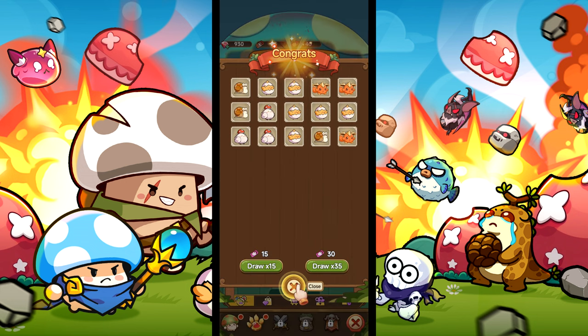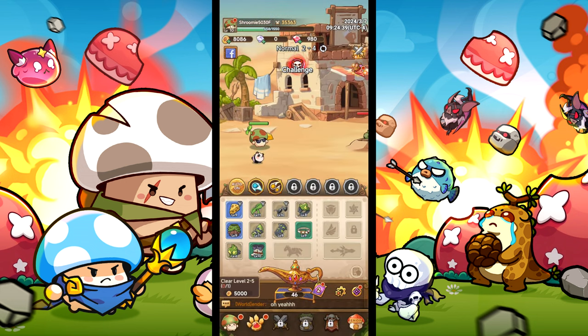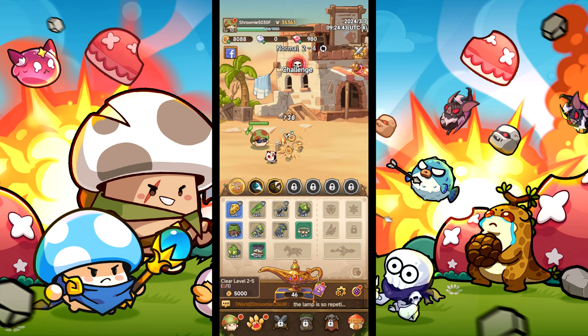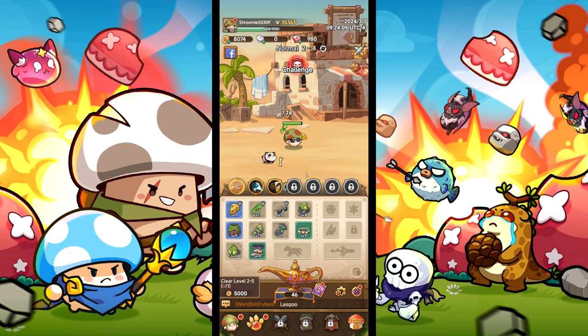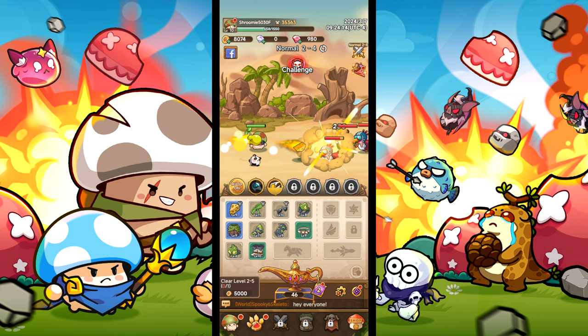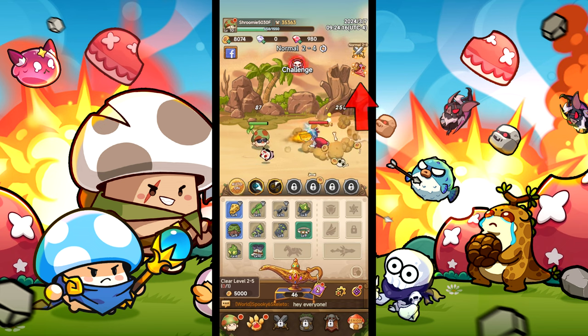Leave a like and subscribe if you find this helpful. In this guide, I'm explaining how to get your 3000 free summons on Legend of Mushroom. To get your 3000 free summons, you will need to keep progressing the missions on the bottom left until you see a party symbol on the top right of your screen.